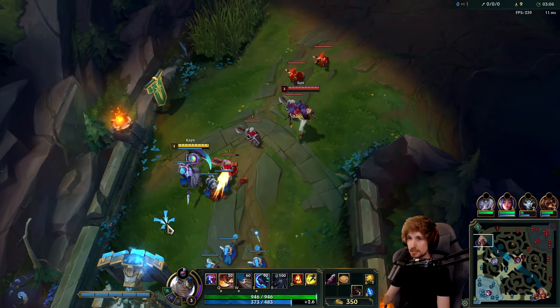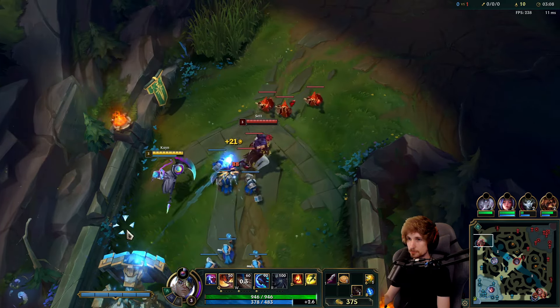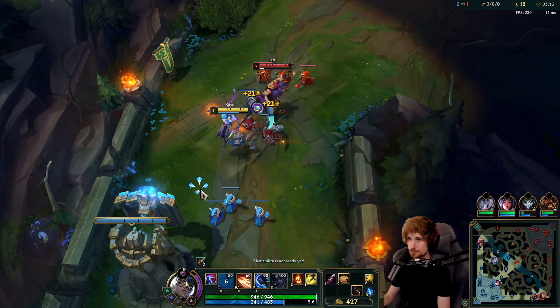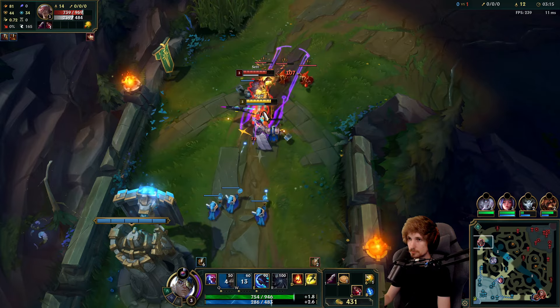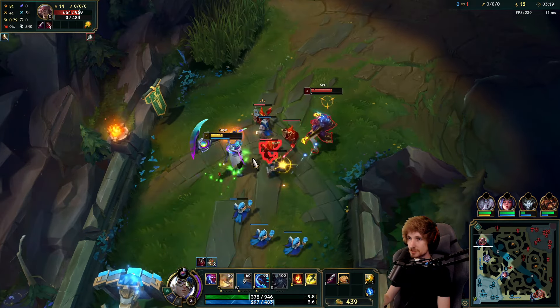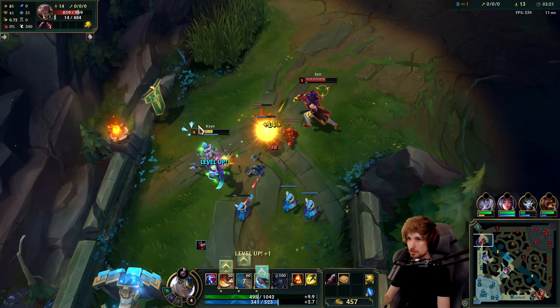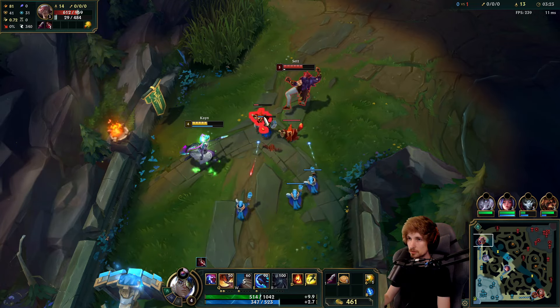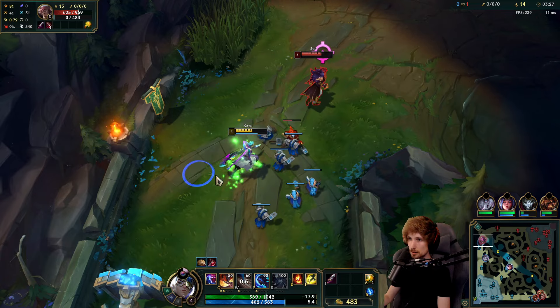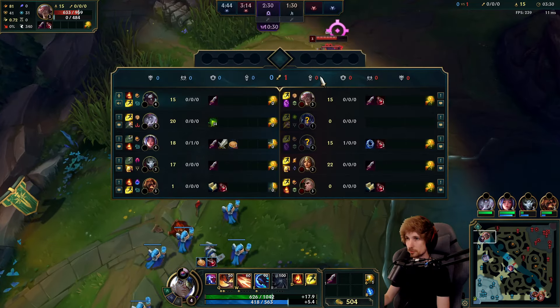Kayn is a really hard-scaling champ — he scales very, very hard. The second you make a lead, you can snowball it. Side step. Okay, quite decent because we have my jungle topside. I think we can probably get a kill, as long as I don't take too much damage right here. I've got the wave slow-pushing into him.